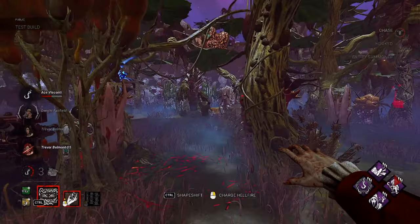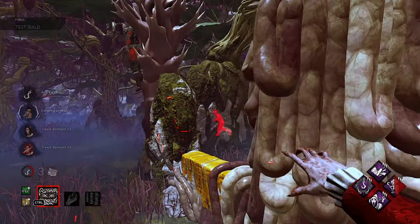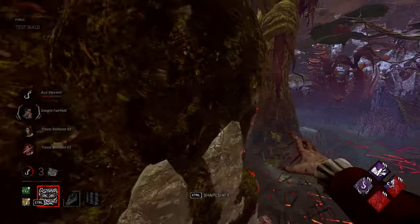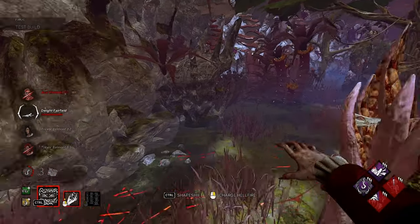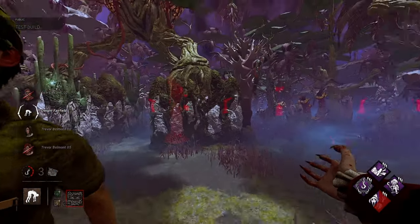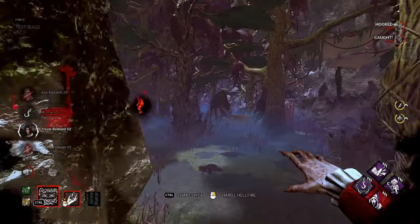Dwight, you're kind of in trouble now buddy. I'm so stupid, why do I never learn? Oh — Friends Till the End value and the DC, man! You love to see it, especially in the PTB — not playing out the match. That's okay though.